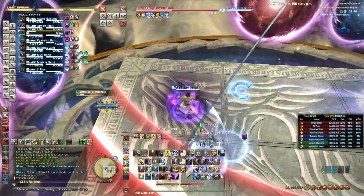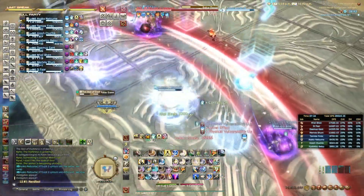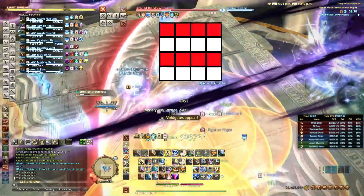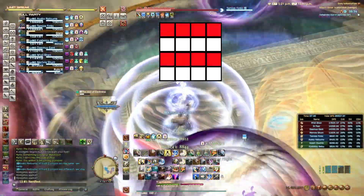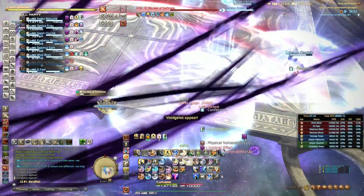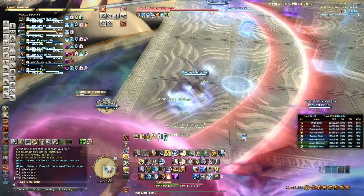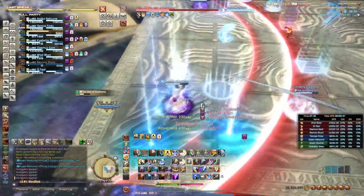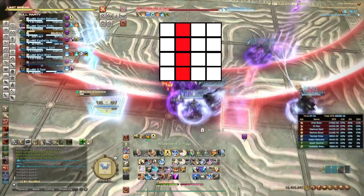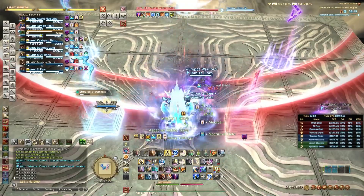First off, it's important to know that the colour of the portals on the east side of the arena are always the same and will never change. It will always be red in the first and third row and blue in the second and fourth row, same as the first phase, nothing changes. The two portals that spawn in the south behind you are always the two inner ones, and again red will be on the west side and blue on the east side. Those ones will never change either.